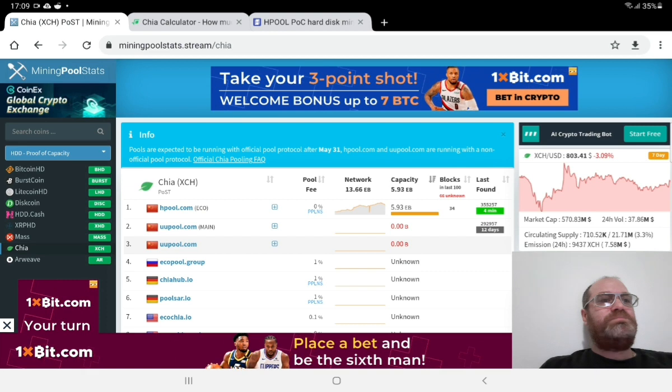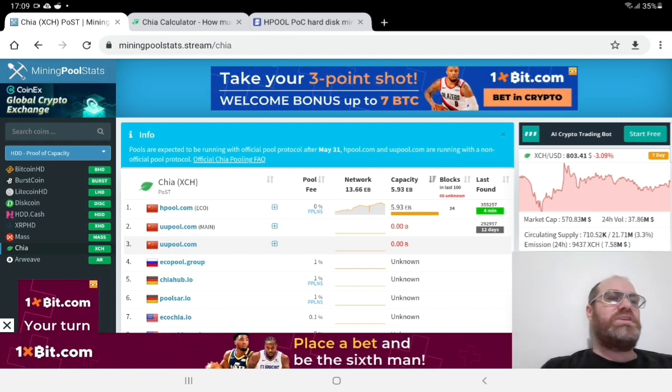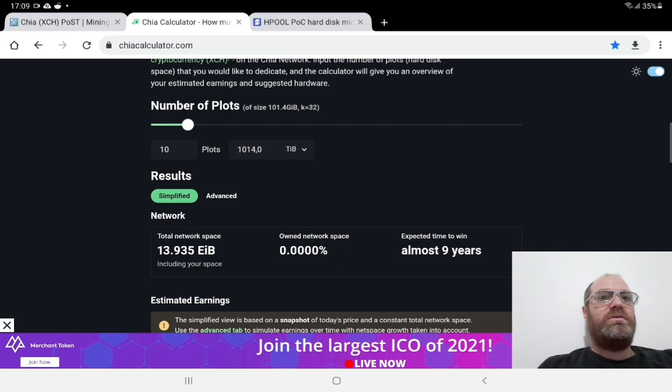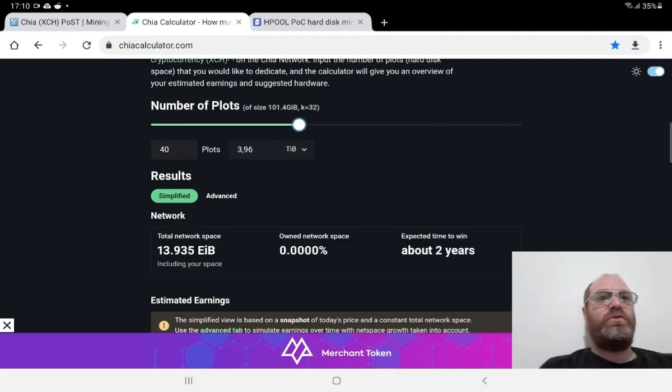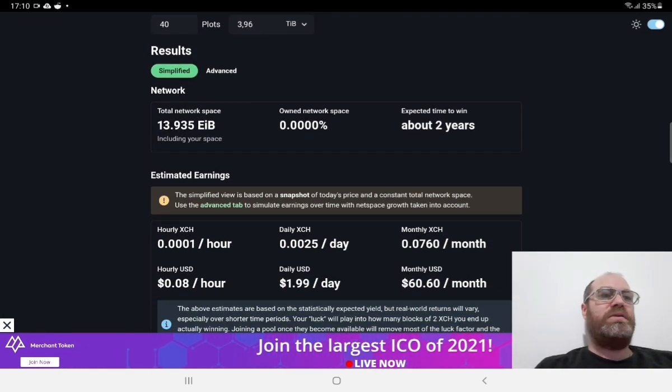I also see the GIA calculator is starting to get closer and closer to what I'm actually earning. What I've found out is that when you're using the GIA calculator — let's say you have 4TB — you just multiply by 0.9 and you get exactly what you're earning. So it's basically just 10% less than what you see in the calculator.